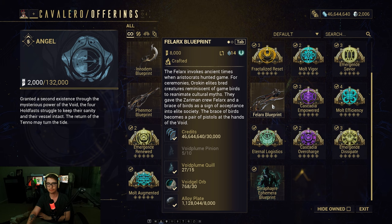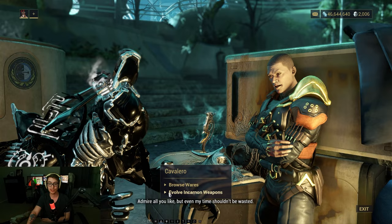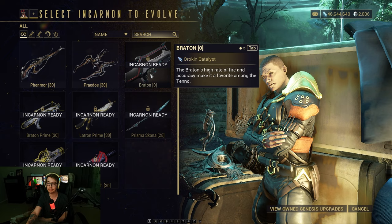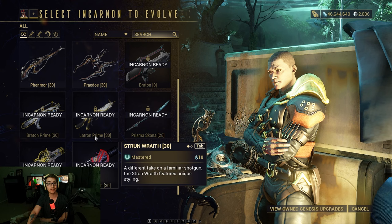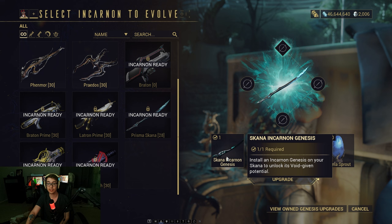On Duviri, there's way more Incarnan adapters. But on the Xerriman, there are inherently five Incarnan weapons. And they both work kind of the same. You evolve Incarnan weapons here, and that is how you put on the Incarnan adapters onto your weapons. You can see it says if it's Incarnan ready, and all of these are Incarnan ready. So what you would do, you click on the weapon and you just upgrade it. You need an Incarnan adapter.